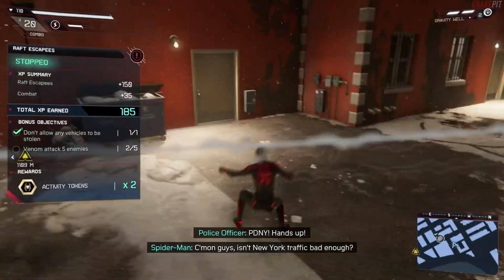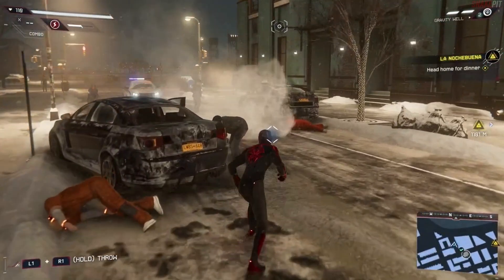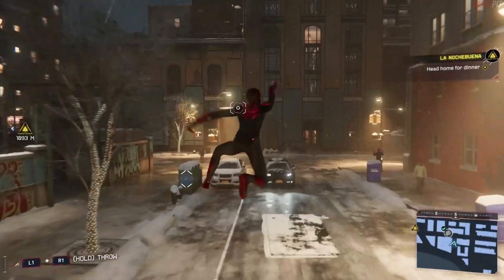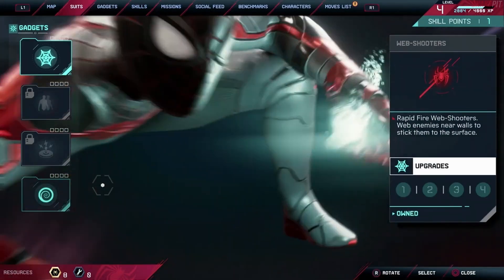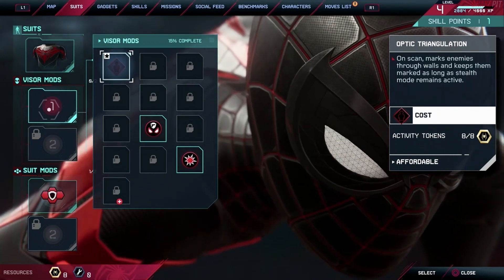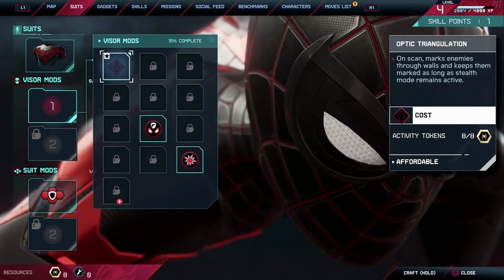I only got two tokens there because I only completed one bonus objective. If I'd done both bonus objectives I would have got three — you get one just for completing the crime. Do a couple of those and you'll get there. Now let's check visor mods — I have none equipped, but I have eight activity tokens, exactly what I need.